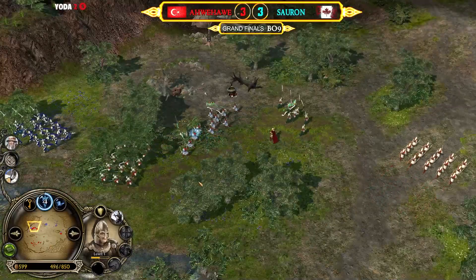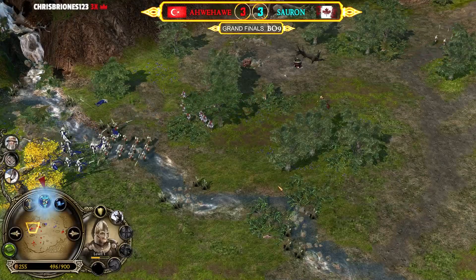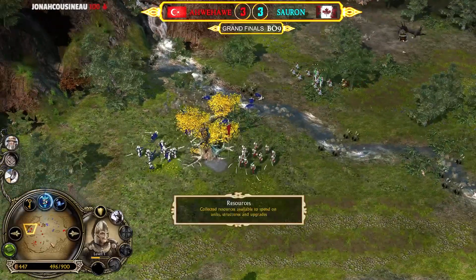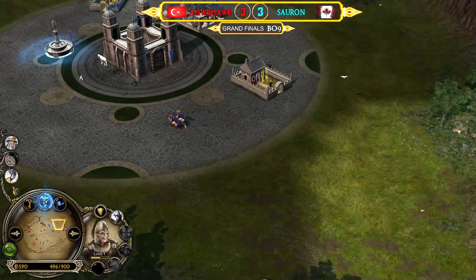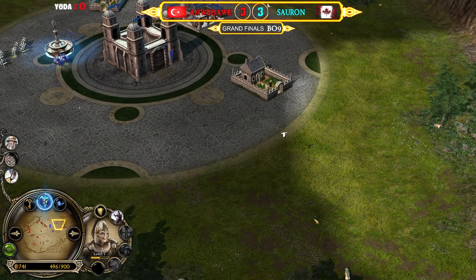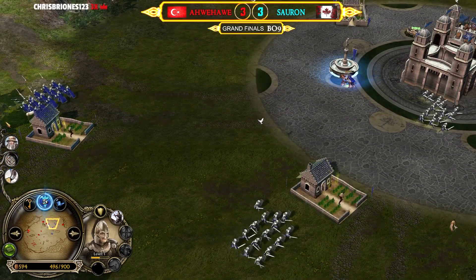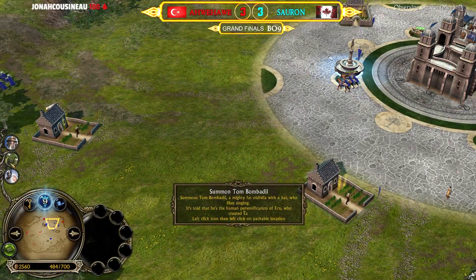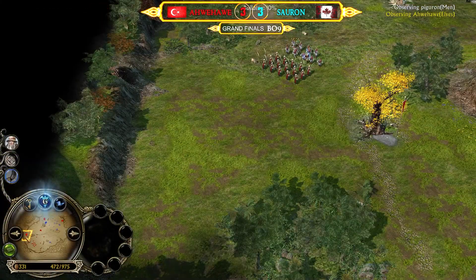Back and forth game — pretty equal, mirrored in the scoreboard too: it's 3-3 in the best of nine. Tom Bombadil can still have a huge impact on these battles. I believe at this point Ave has to force a fight and use the momentum advantage. Remember the Men of the West's Bombadil is still on cooldown, so he can't use it again in the next fight, meaning if a fight happens in the next three to five minutes, Ave has the summon advantage.